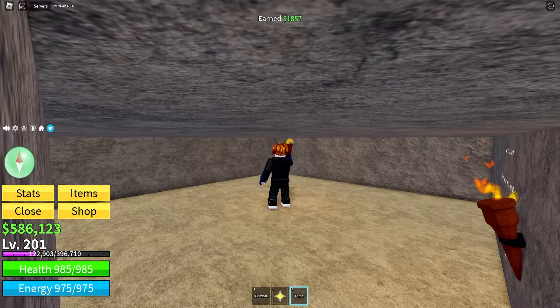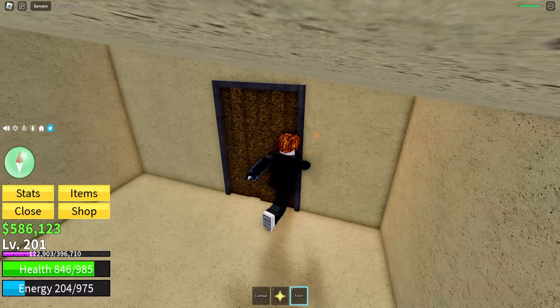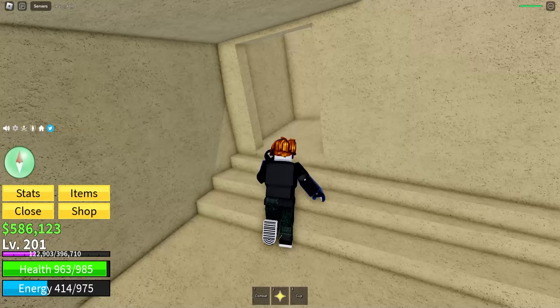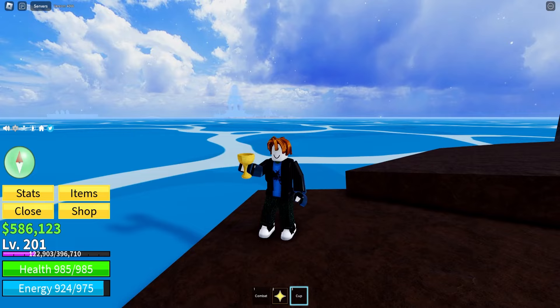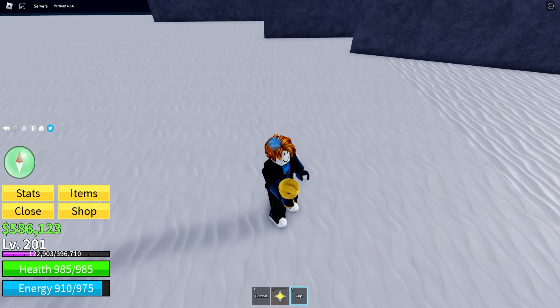We grab the torch and head across to the desert area. Once at the desert, bring the torch over to this little broken down house, come down the stairs, and burn down this door. Once the door opens, grab the cup sitting inside. Then head over to the snow area where you got aura and jump step, take the cup into the cave, and bring it to the icicle — it will fill the cup up. You've got to get it perfect; it's very annoying.